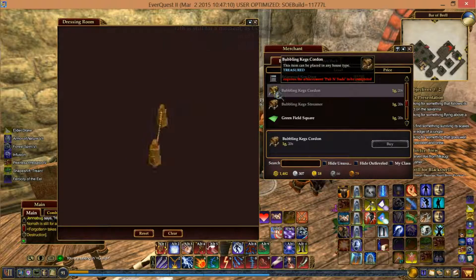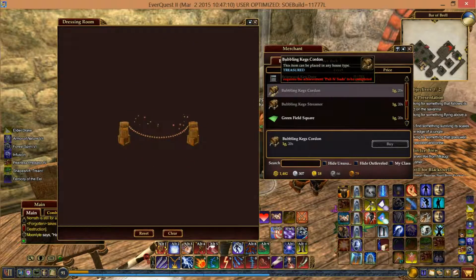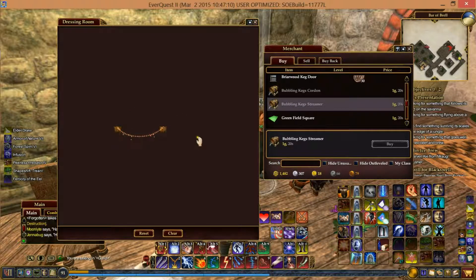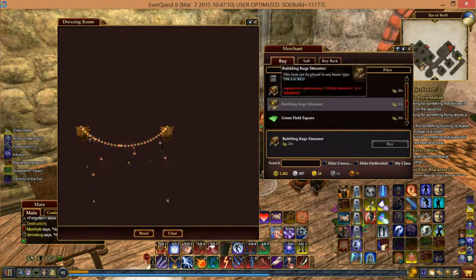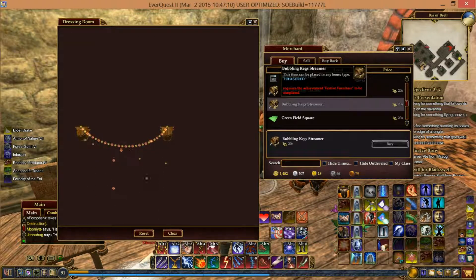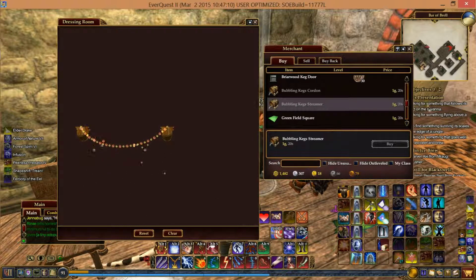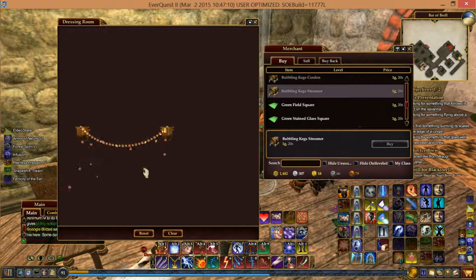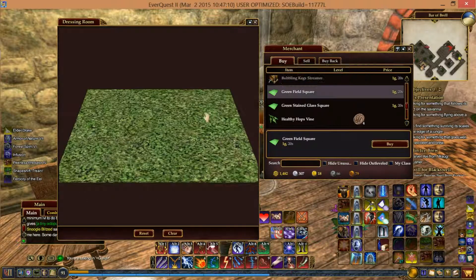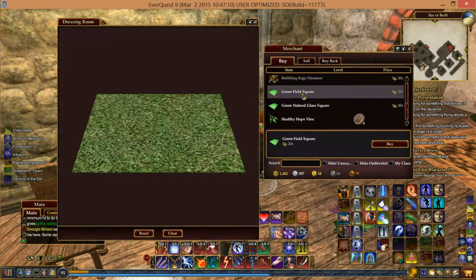The Bubbling Keg Cordon — you get this after you complete the Pubs and Subs crafting quest, where you craft up items from the list and automatically get one. You can come back and buy extras if you want. Similarly, the Bubbling Cake Streamers — you have to craft a bunch of furniture from the recipes and automatically get one. I've bought some of these as decoration.